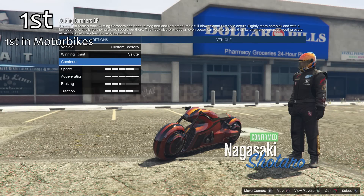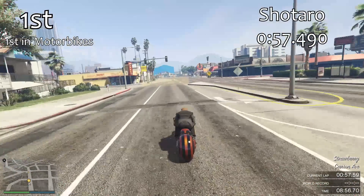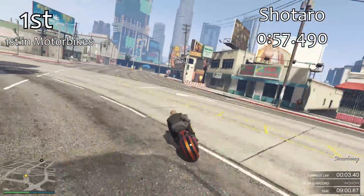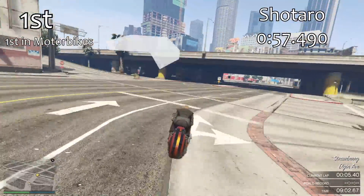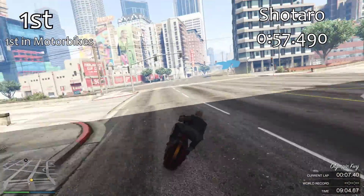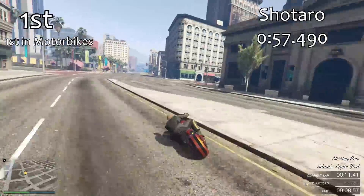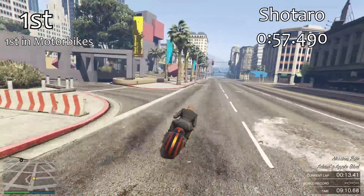In first place, the only vehicle from this mini update from the Bikers DLC is the Shataro. It gets a lap time of 57.490 seconds, which is exactly one tenth of a second quicker than the Hakuchu Drag that we got in the first part of the Bikers update.